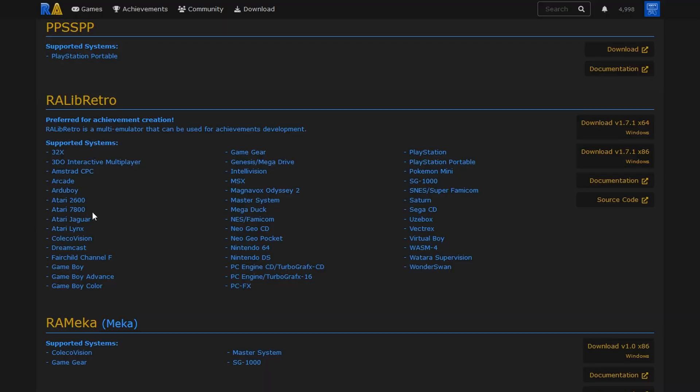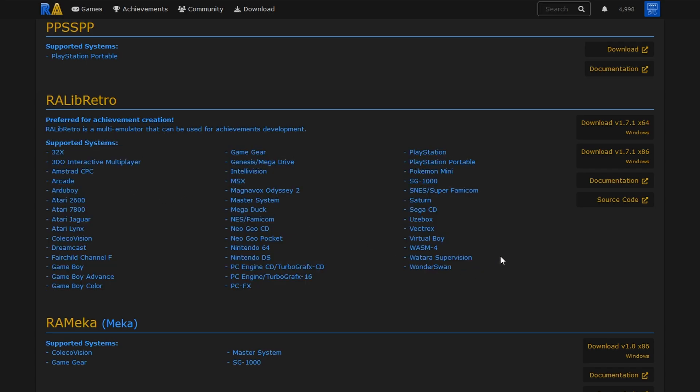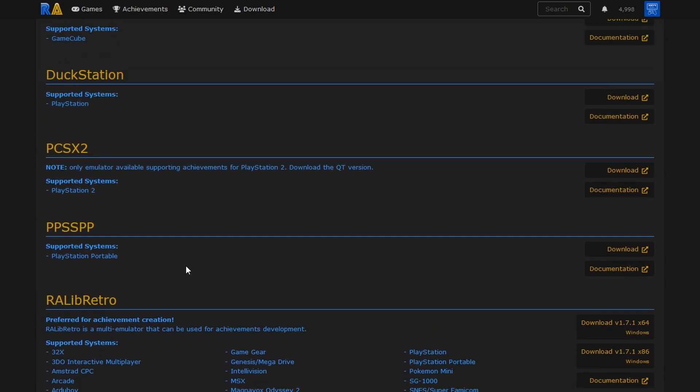Hey everyone, welcome back to Joey's Retro Handhelds. Today we're going to talk all about RetroAchievements and how to make the most of them. RetroAchievements is exactly as the name implies - achievements for retro games and retro systems that you can earn through emulators using the website retroachievements.org. This is for older retro systems that never had any form of achievements, so NES, SNES, Genesis, all of the Game Boys, Dreamcast, and so on.